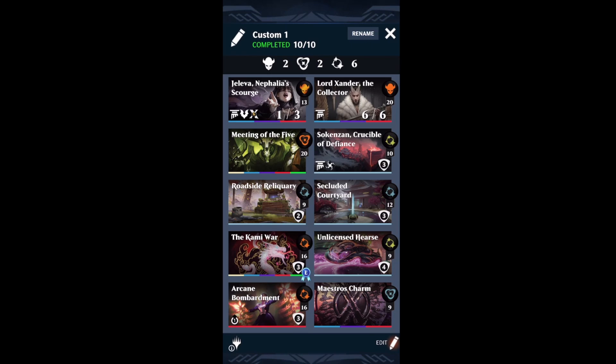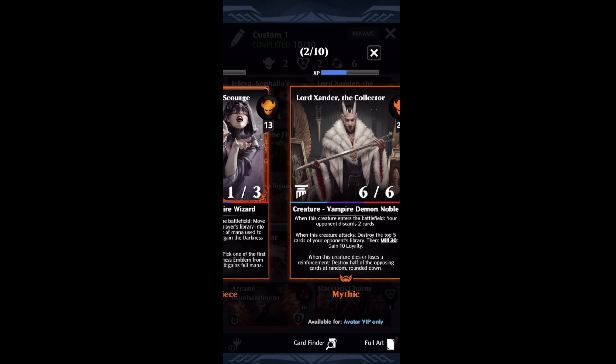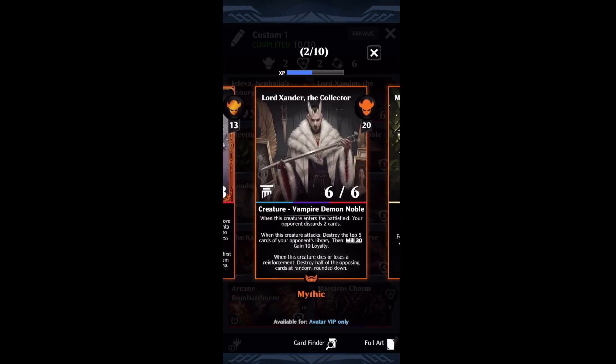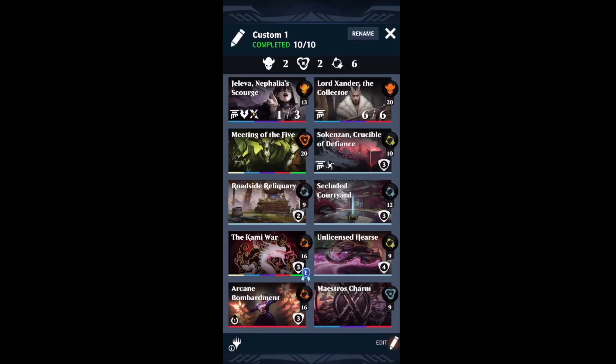You'll want to run a few other three-color cards alongside this. Lord Xander is the same colors as Jaleva, so you see him in pretty much every Jaleva deck — when you're throwing free Meetings of the Five, why not get rid of all your opponent's cards, gain loyalty, and make it so that if your opponent wipes the board they lose everything too? Then there's Maestro's Charm — same colors — which gives you fetch, life gain, and removal for vanguards and creatures in the form of damage. It comes in way more handy than any other charm.